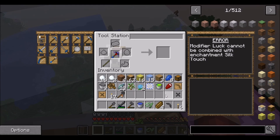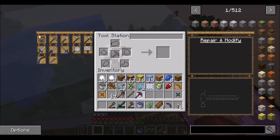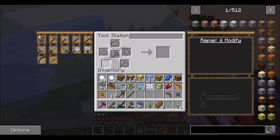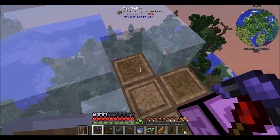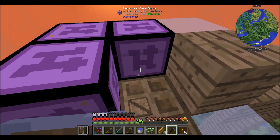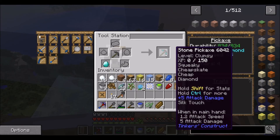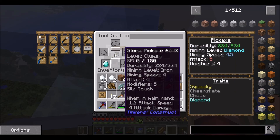We cannot combine the Fortune modifier with Silk Touch enchantment — so that isn't a thing. Let me just check this because we'll want a silk touch pick at some point anyway. We can't mine it though. We could make it mining level diamond, but that isn't even obsidian level.